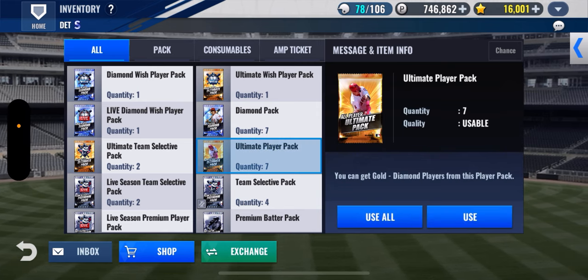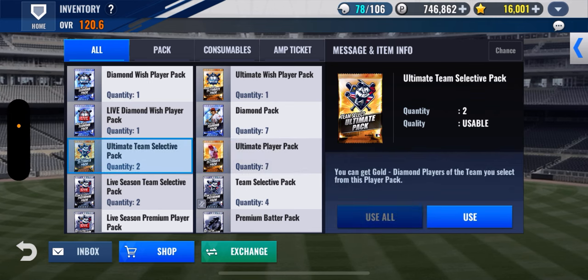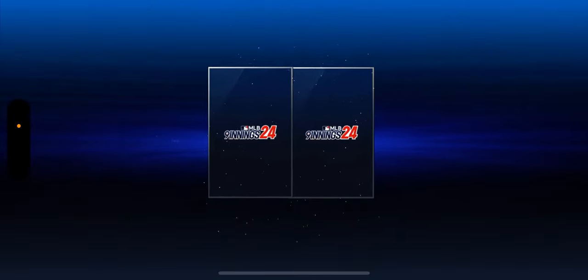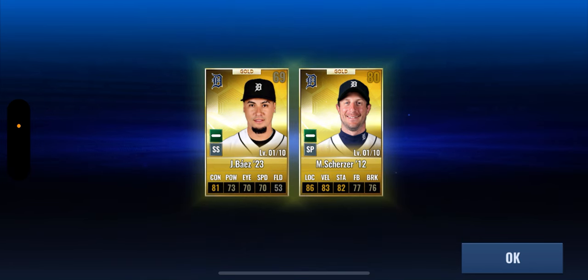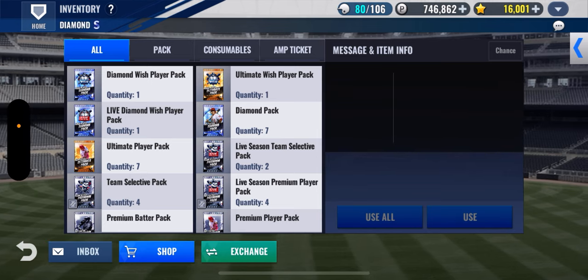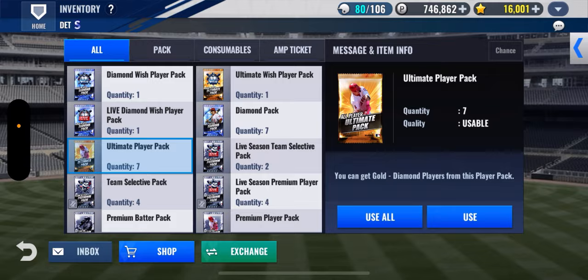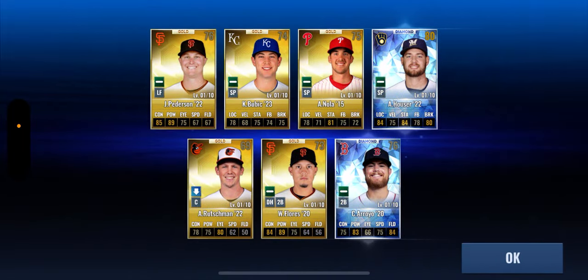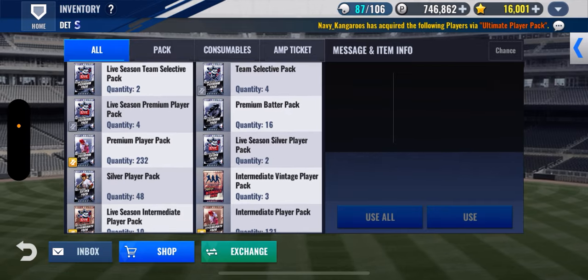We'll do a combo sig in just a second, but let's get to this ultimate player pack. Actually, we'll go to a team select pack really quick — maybe we get a vintage or prime. No diamonds. There's a Scherzer 2012, 71 overall — that's not bad, but I can't believe the Tigers are stuck with that contract. That was one of the last things their former GM Alex Avila did on the way out. Bam, lightning bolt — two diamonds! We got a Rushman down there, that's pretty solid.